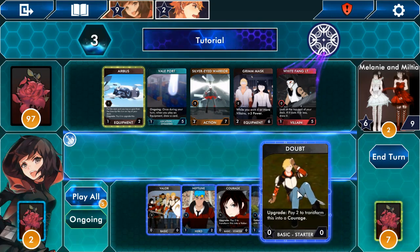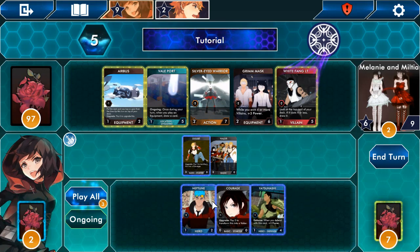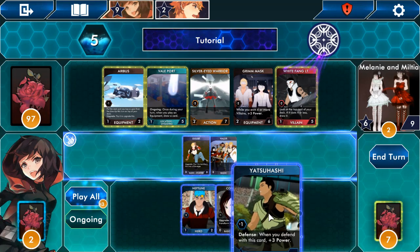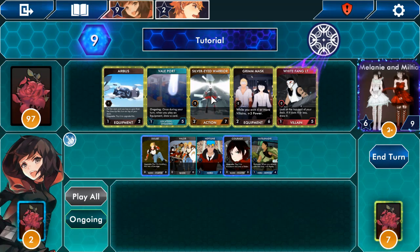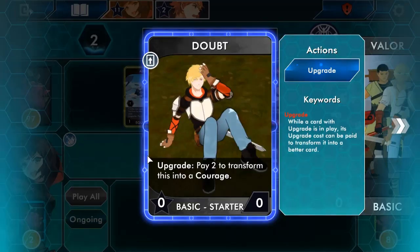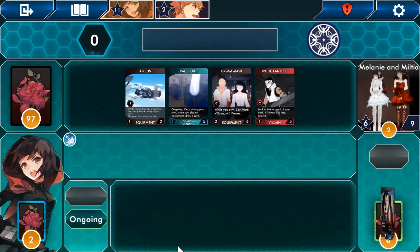I don't know what I'm meant to do. I might as well just play all, since that's what we're taught to do. Now we can attack the boss, but then we'll have nothing to defend with. I'll buy a card. I'll also use my last two points to upgrade one. I don't know what I'm doing, so might as well.